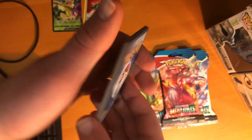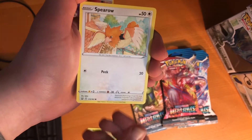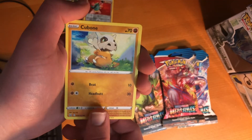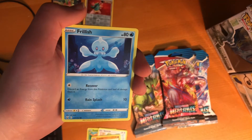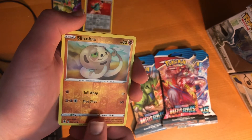Alright, and in this next pack, we start with Formantis, we have a Spearow, Zubat, Cubone, Frillish, and we have Silicobra as the Reverse.